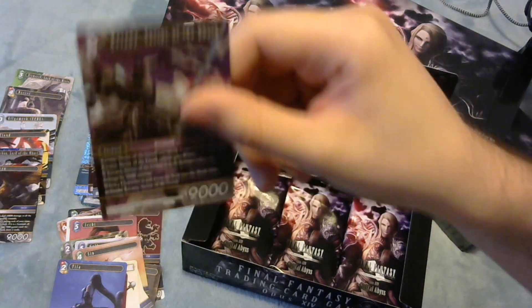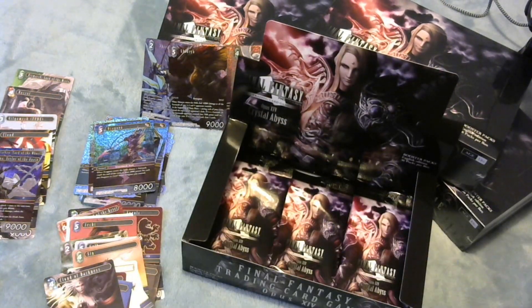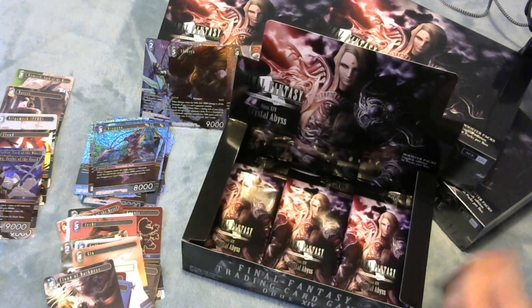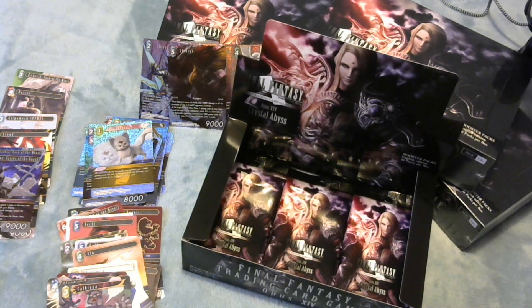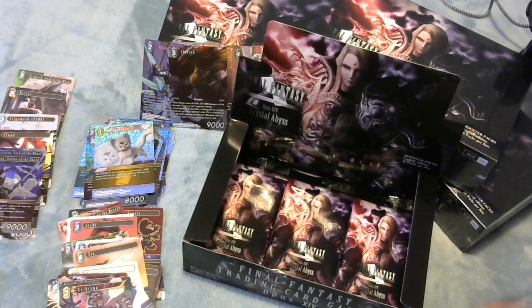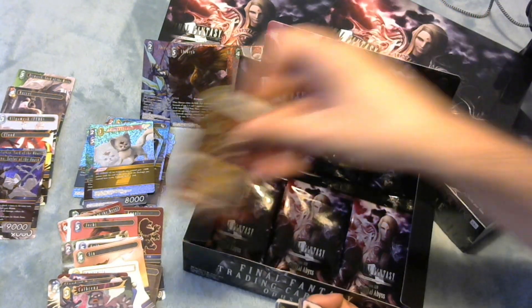Ruvanna - another foil legend. Ruvanna looks fun, but you don't just stick it in any old deck and expect to get value. You're going to have to try and set up a four-damage OTK. And I think if you're planning on attacking that many times in a turn, you're maybe going to appreciate Wall from Opus 4 turning off EX bursts or something, because that's a nice way to end your fun.